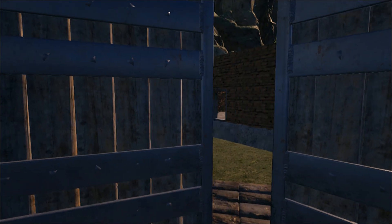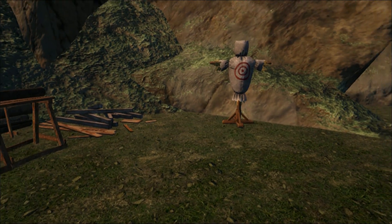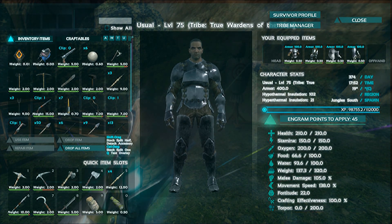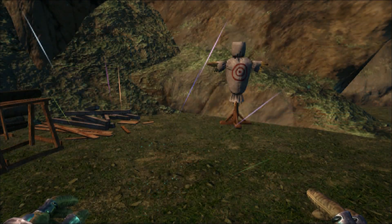I went ahead and put together all the weapons from the Primitive Plus mod, but I wanted to run through our basic tools that you're already used to, to get an idea of what they do. My melee damage is only 105, so it's not gonna be far from base — about 5% different — so let's go ahead and start.